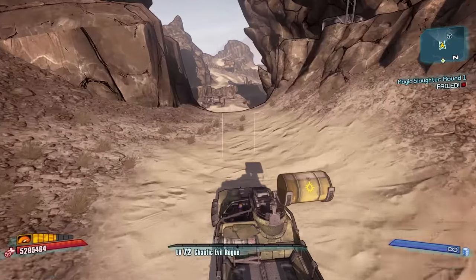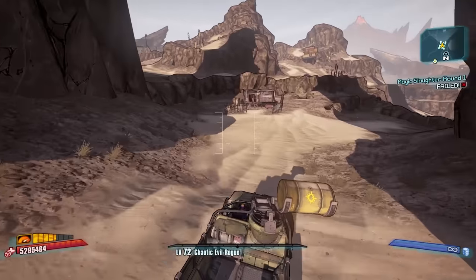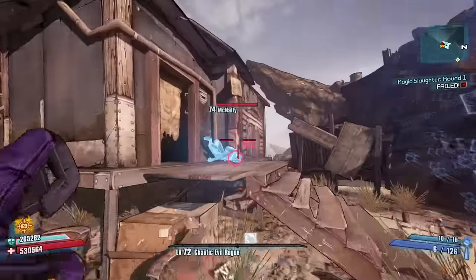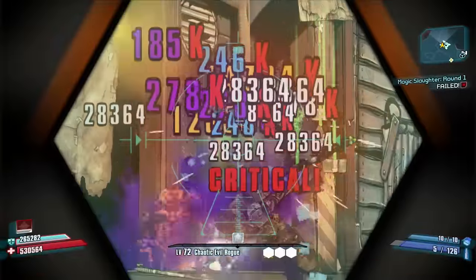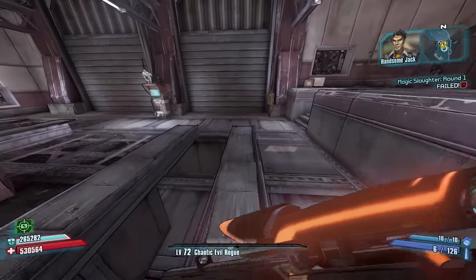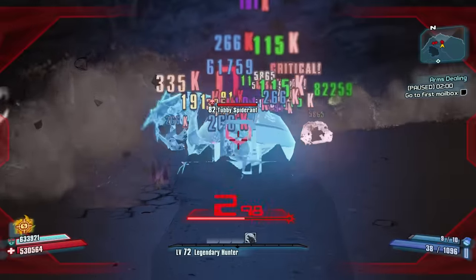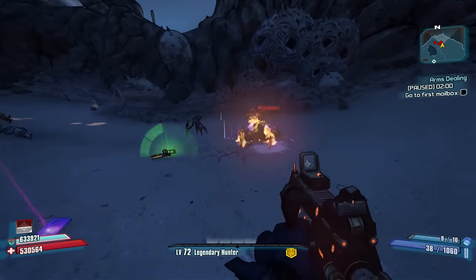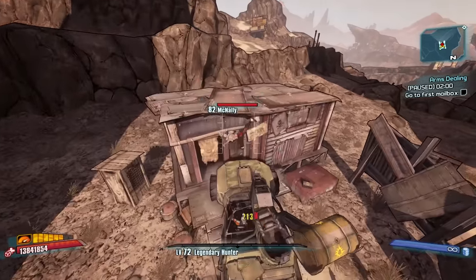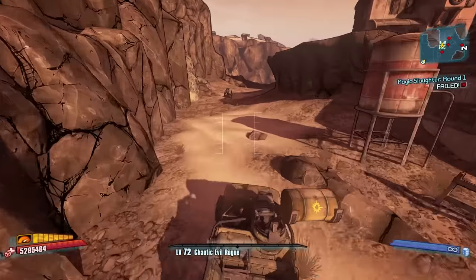At number three, The Dust. The Dust is unquestionably one of the most fun maps in the game, but in addition to being a fun place to drive around and explore, it also offers quite a bit of loot. Starting with the Gwen's Head, which can be found in a number of spots on this map just by opening up a box. Then there's the tubby farm behind Ellie's garage, and the Hammer Buster from McNally once you start the Bane quest.